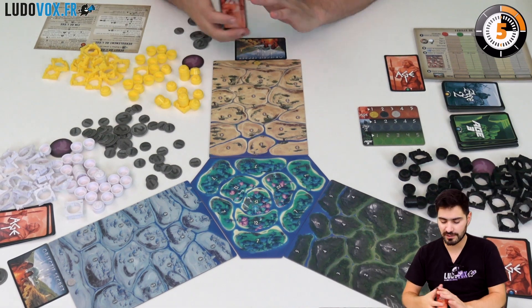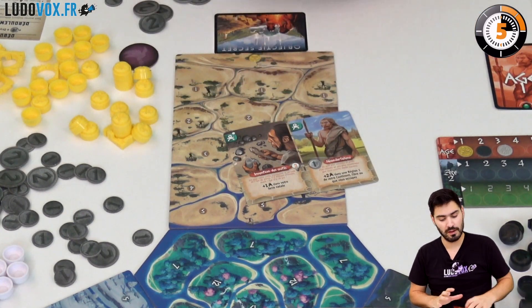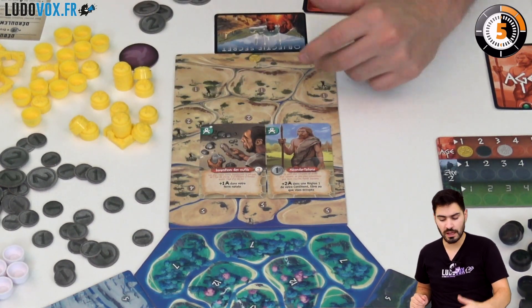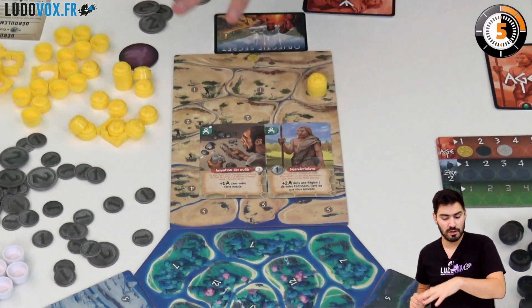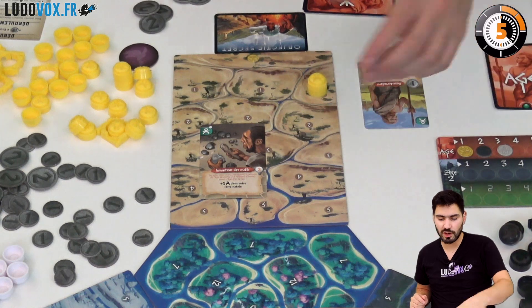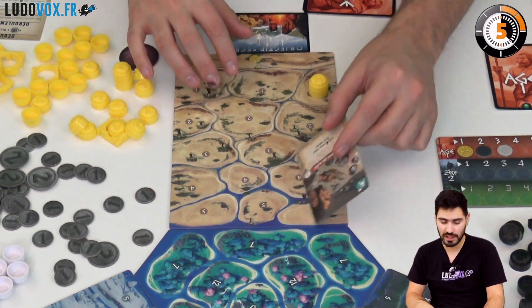During the growth phase you can play all cards marked with the growth symbol. This one needs to be paid — I pay one to the bank and it gives me two clans in one numbered area. I play the card, pay its cost, apply its ability, and then it's discarded at the end of the round. If it has a light bulb icon, it gives me additional victory points at the end of the round and at the end of every age.